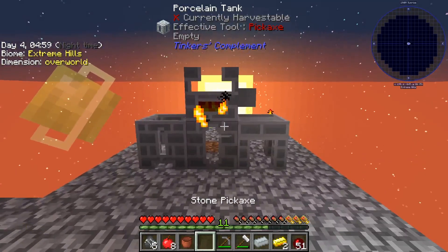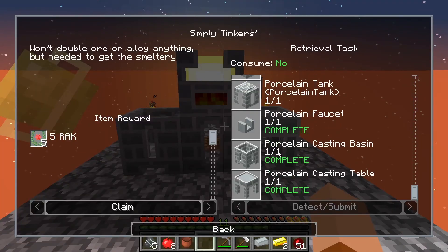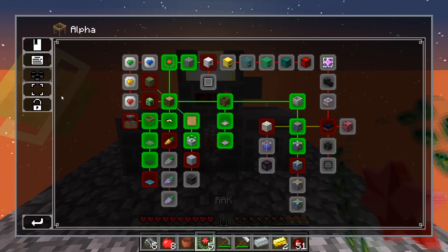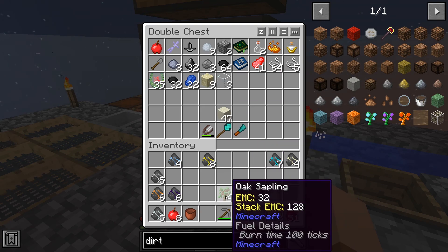Tinkers is all set up — if you go in here, boom, we have it complete. So we'll claim that, store it, and now we're up to 35. We're getting close to that 768 that we need.